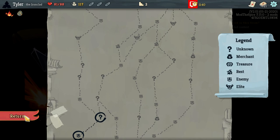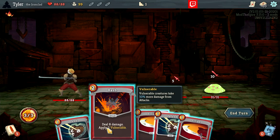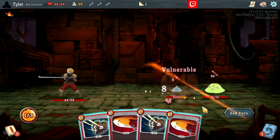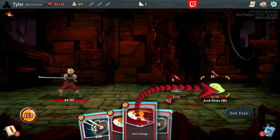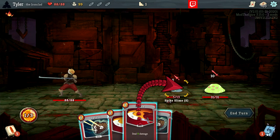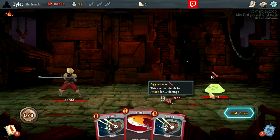Let's talk more about Bash and what it means to apply Vulnerable. Vulnerable creatures take 50% more damage from attacks. Using Bash on an enemy does 8 damage and applies 2 Vulnerable, meaning they take 50% more damage from attacks for 2 turns. So if we attack a non-vulnerable enemy with a strike, it does 6. But attacking the vulnerable enemy with a strike does 9 — because 50% of 6 is 3, and 3 plus 6 is 9. So now we can kill that guy easily.